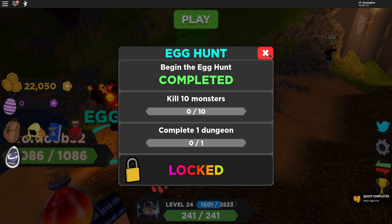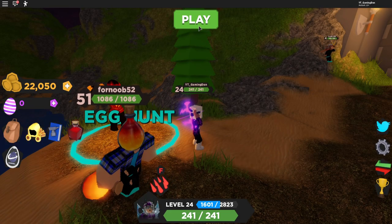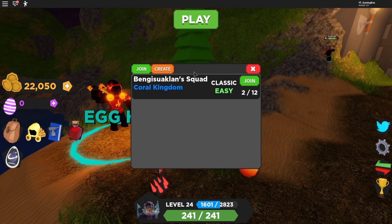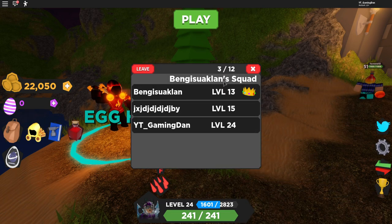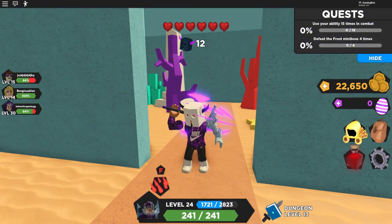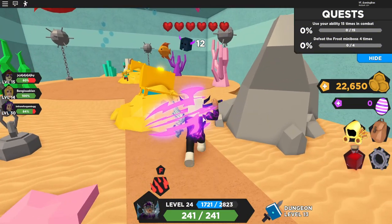Now you're going to want to kill 10 monsters and complete one dungeon. To do that, press the party tab — you can join one or create one. I'm just going to join someone's party, and then we can clear out this dungeon and get the next stage of the quest. I'll meet you guys back when we're in the dungeon.